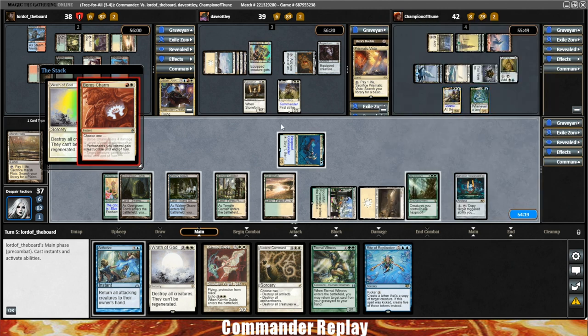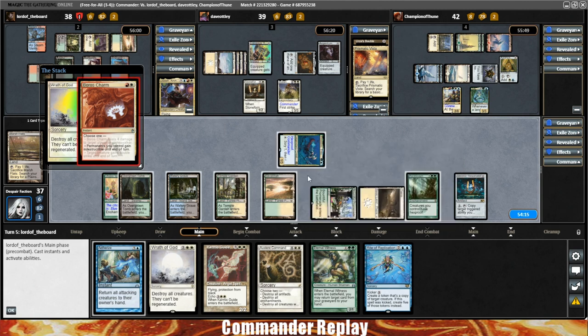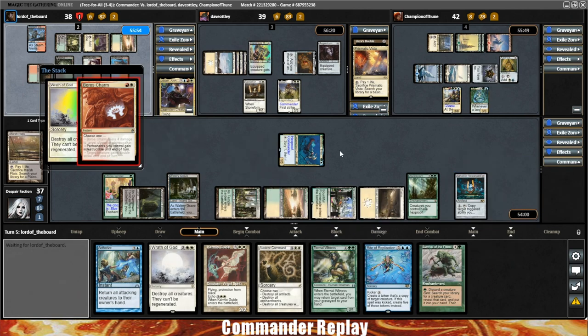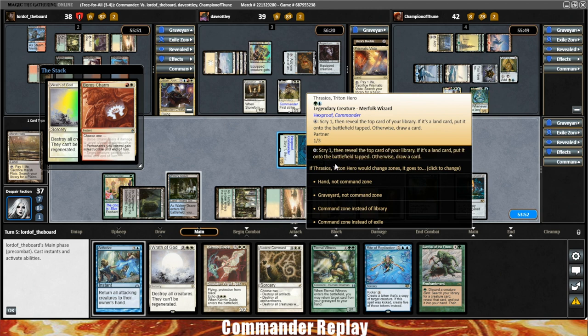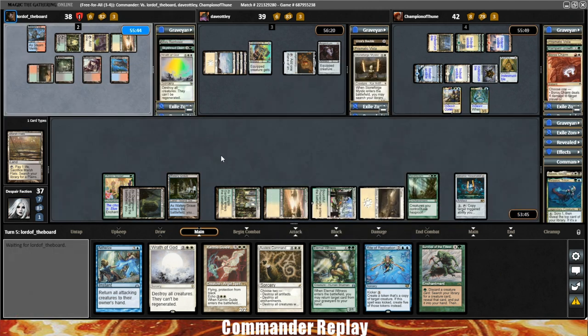We will activate our Thrasios and it's a Survival of the Fittest — that is a card we do need to tutor up our creatures. Put that on top of our library. I'm going to send Thrasios to the command zone rather than the graveyard since it's still only four mana to recast. So everything except K&T's creatures gets blown up. Here comes Open the Armory — this is where you probably want to get something with haste — but they go for Darksteel Plate, not wanting to deal with more removal. That's relevant against Austere Command and Wrath of God.